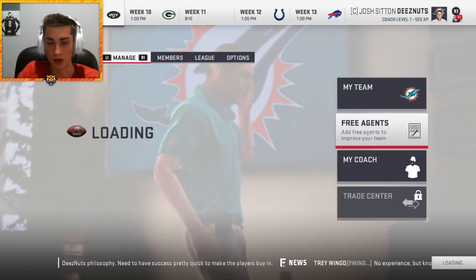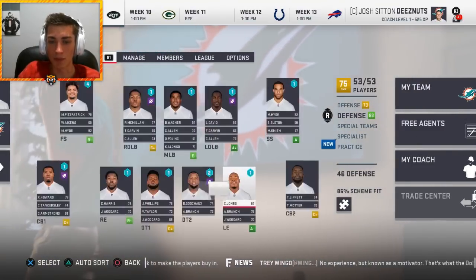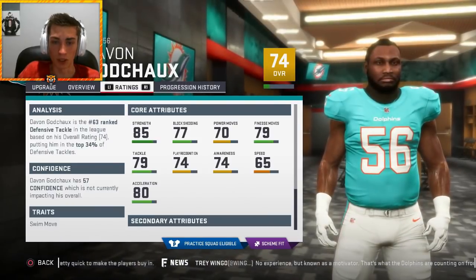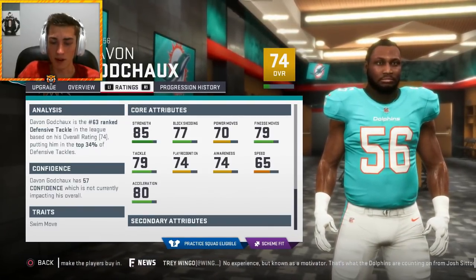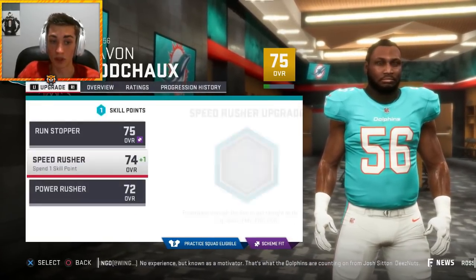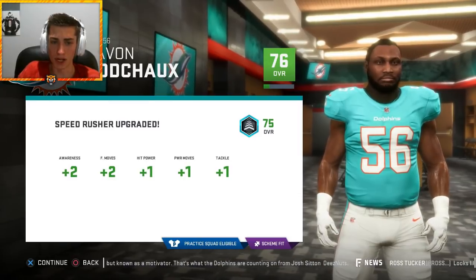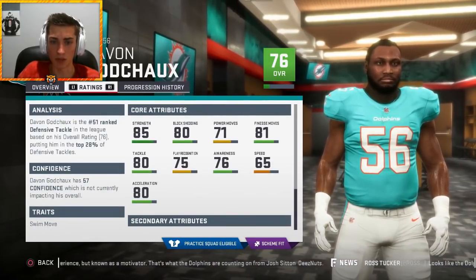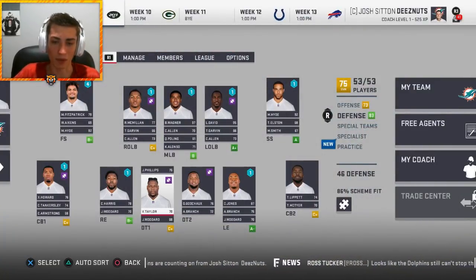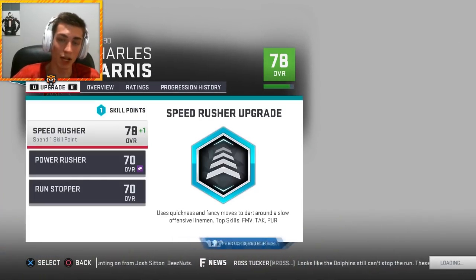I'm going to increase player weekly goal XP and look at upgrading Devon Godchaux. He needs to be better — let's work on run stopping and speed rusher. Plus three block shed takes him to 76 overall, and plus two finesse moves brings him to 81 finesse moves and 80 block shedding. That's a pretty big upgrade. Minkah Fitzpatrick has four interceptions already — see you guys at the playoffs.